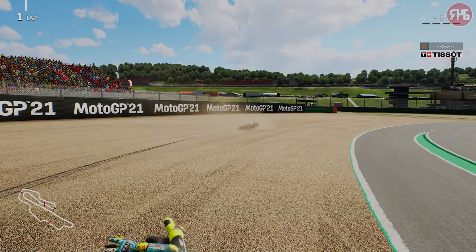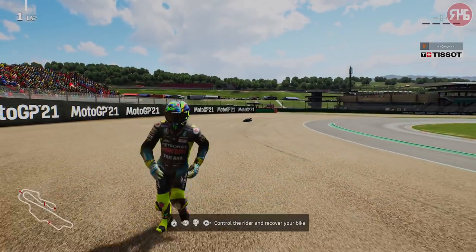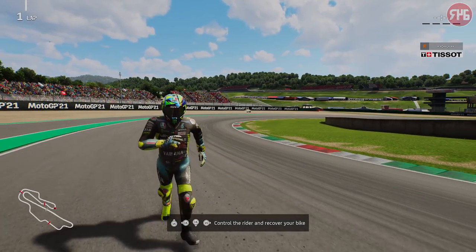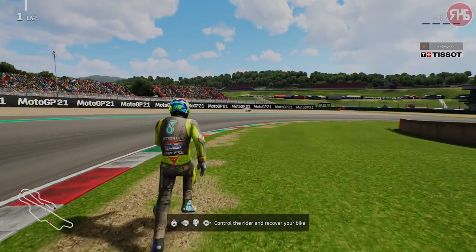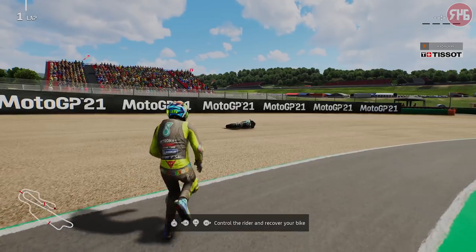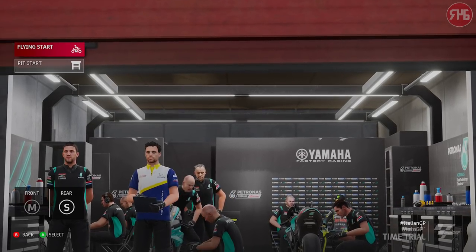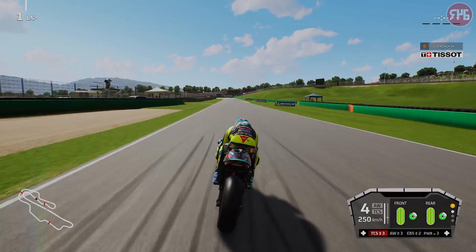Now we get to see the bike recovery. So we're getting up. Is the camera locked to the bike? Yes, it is. How far away can we go? You can go a fair way. I think they should run a bit quicker to be fair — that's not a very fast run. You literally run to your bike and then it's a cutscene. You don't press a button to pick the bike up — you just go near it and it goes into a cutscene. Okay, I destroyed the bike apparently. Let's go back out for a flying start.